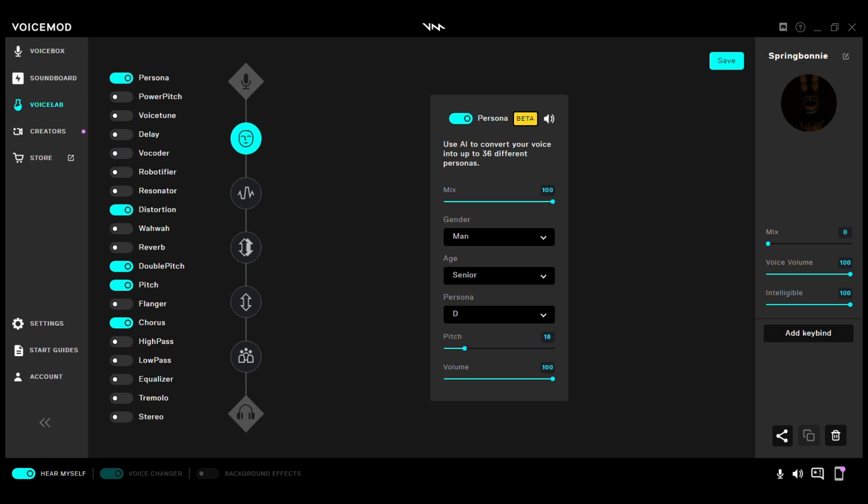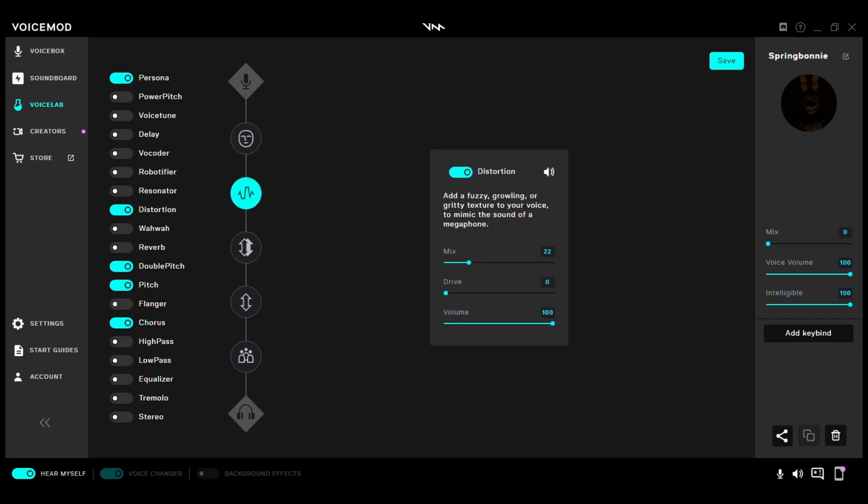First off, Persona: Mix 100, Gender Man, Age Senior. Persona D: Pitch 18, Volume 100. Then next, Distortion: Mix 22, Drive 0, Volume 100.